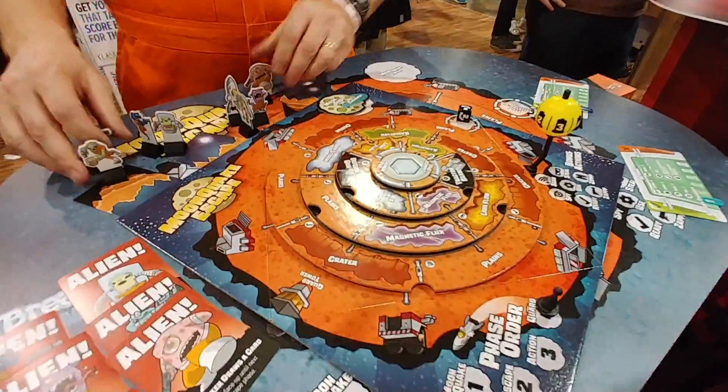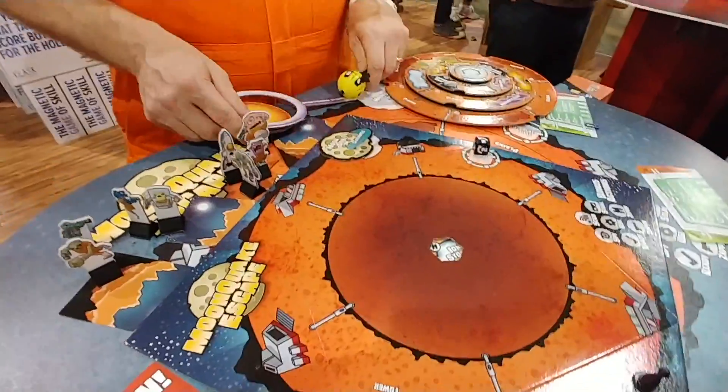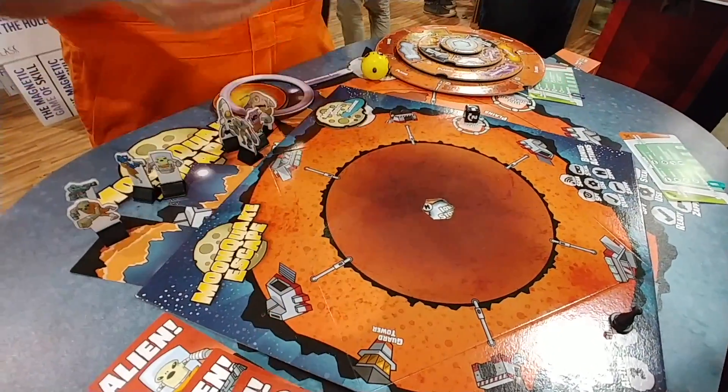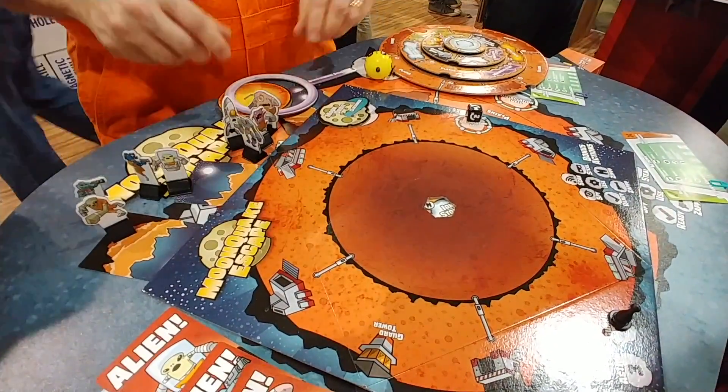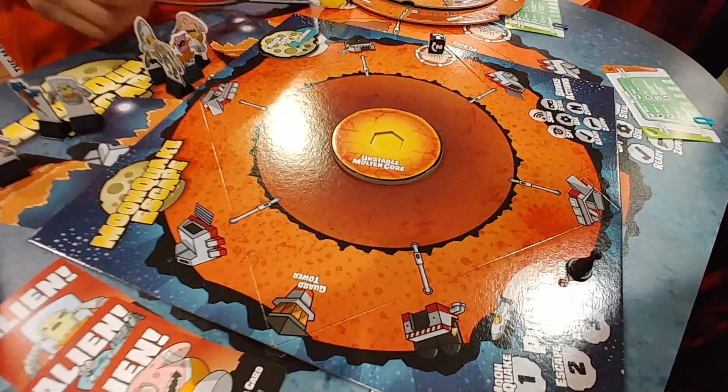The easiest way to explain Moonquake Escape is to just take the whole game with fun. This game takes place on a desolate planet at the edge of the galaxy where the most evil criminals — that would be us players — have been sent. But when the engineers selected this world, they didn't realize it had an unstable molten core.